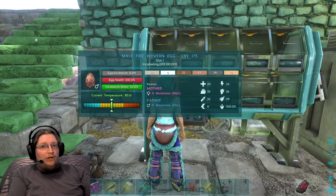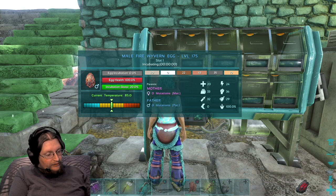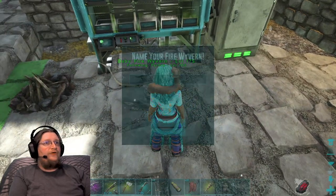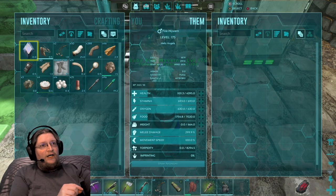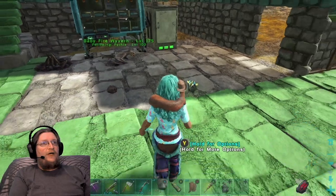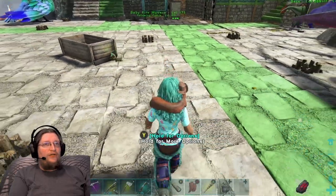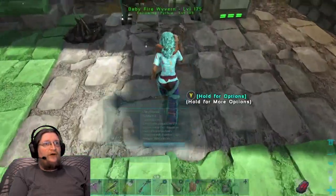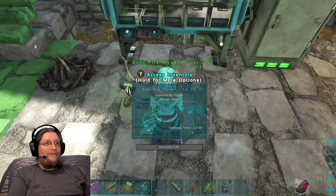I looked up how long it takes to raise a wyvern on my server, which is four hours and thirty-four hours and thirty-seven minutes. We're gonna imprint — okay, now we're gonna look at him. He has eleven hundred health, and basically all you do is time how long it's going to take him to starve. If that is longer than the raising time, you won't have to feed him anything.